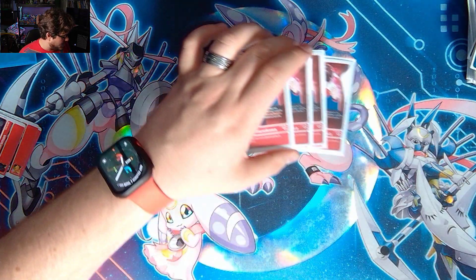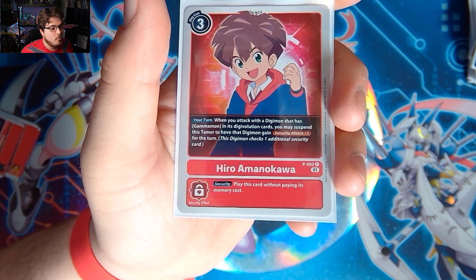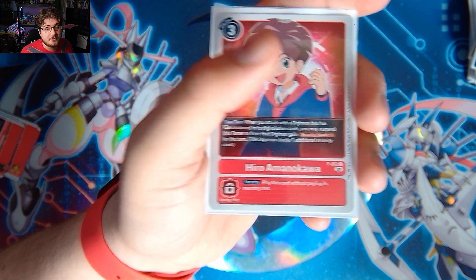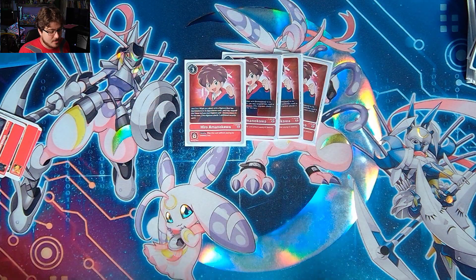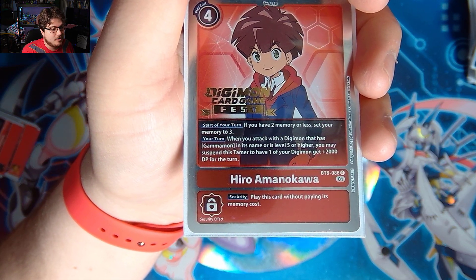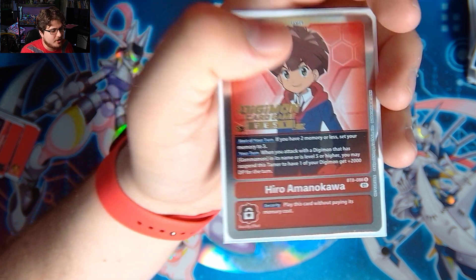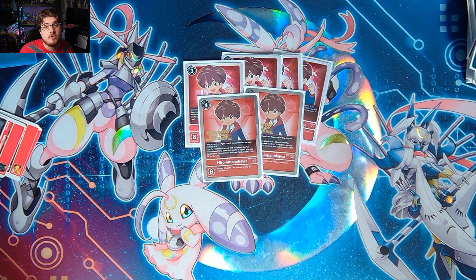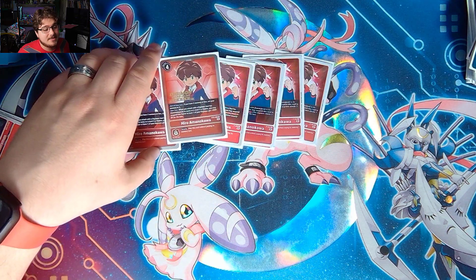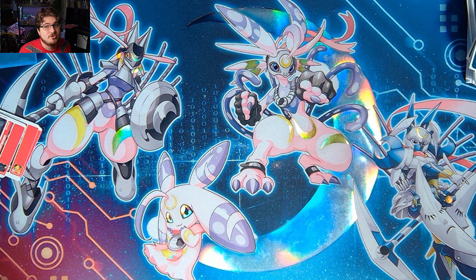Finally let's go over the Tamers. We play four Hero — I have proxies since they're in the mail. When you attack with a Digimon that has Gammamon in its DigiXros, you may suspend this Tamer to give that Digimon Security+1 for the turn, which is very valuable for applying pressure. We also play two of the other Hero Tamer: start of your turn, if you have two memory or less, set your memory to three. When you attack with a Digimon with Gammamon in its name or level five or higher, suspend this Tamer to give one of your Digimon plus 2,000 DP for the turn. That added DP lets us hit magic numbers with no worries. Let me know how you guys are building this deck — stay safe, stay healthy, and I'll catch you next video!